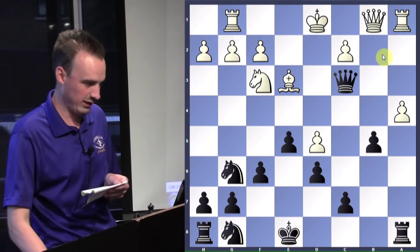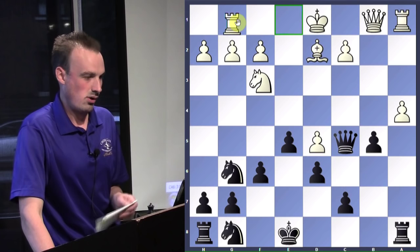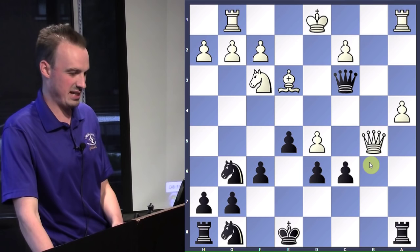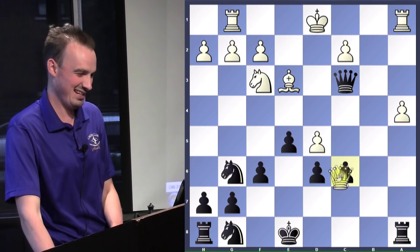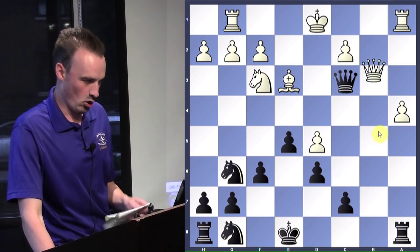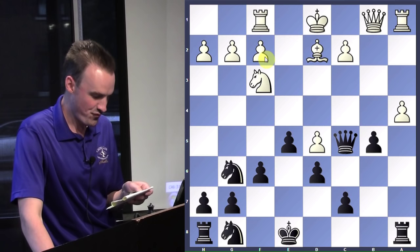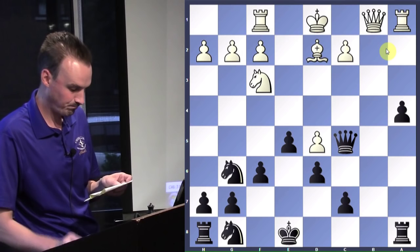He can now protect the pawn. Queen can take with check — and even if he plays C6, we can just go back, and then it's queen takes C6 and white is just crushing. Bishop D2, queen C5, rook protects the pawn. Now he can take the pawn. Queen to B7 attacks the rook. Black offers the trade, but he's going for the checks.